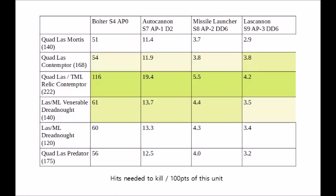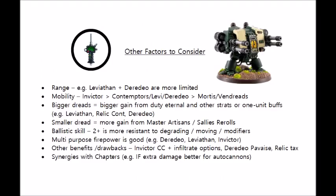In terms of lascannon platforms, the Relic Contemptor is the best in both damage output and durability, which really shouldn't be the case from a game balance point of view. All numbers aside, let's talk about a few other factors that come into deciding which dreadnoughts are best. Range is critical — in particular, the 24-inch Leviathan Stormcannons and the Deredeo's 36-inch Anvilus autocannons are definitely more limited than some other options. To some extent Games Workshop have balanced this reasonably well, as the Leviathan has the best damage output but lowest range, and the Deredeo has the second best in the autocannon category befitting the trade-off. Both can gain a buff from the Dark Angels' extra long range Devastator Doctrine, which is another factor to consider.